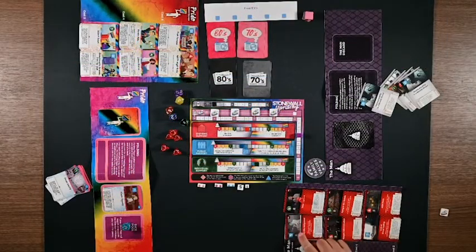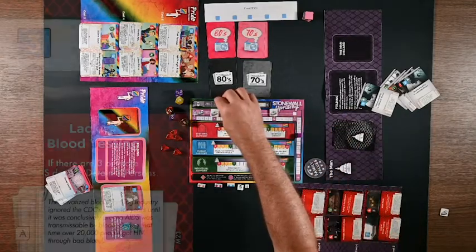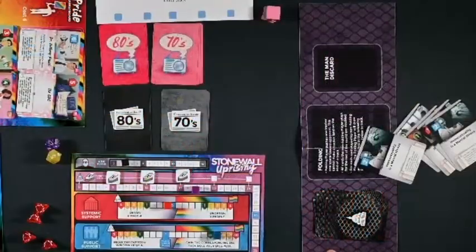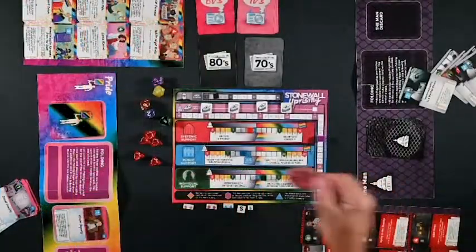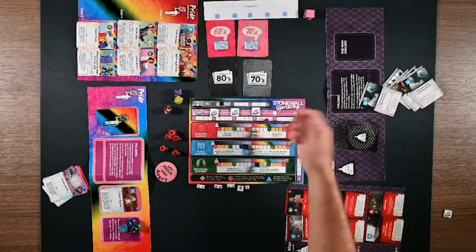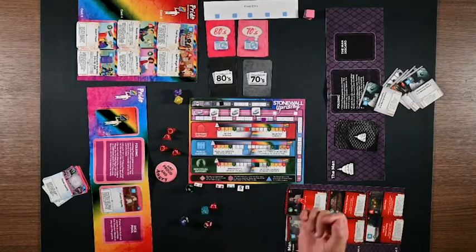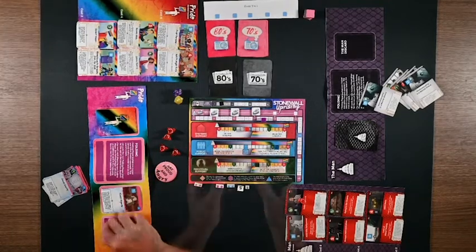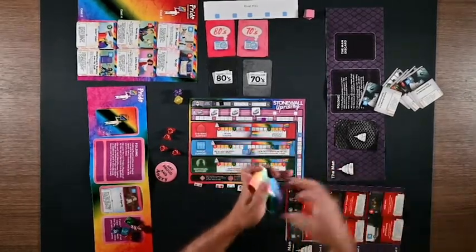If there are any retaliation dice in the market, they retain their relative position when the decade updates. Each time the Man buys a card from their market in the 80s, the AIDS death tracker goes up by the number of headstones on the card. At the end of the round, all cards played and revealed during the market phase enter your discard pile. Pass the first player token to the other player. Play continues with the play phase, events resolving, and market phase, while decades occasionally progress. Pride wants to lower the Overton window sufficiently so that dice in their pool exceed or roll higher than the Overton window value.